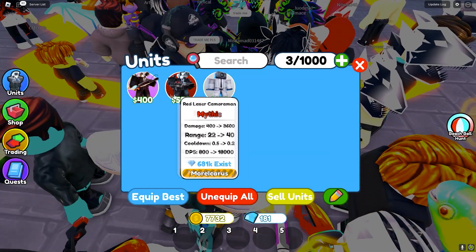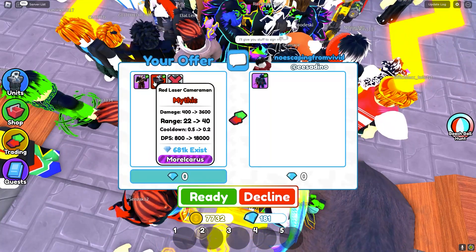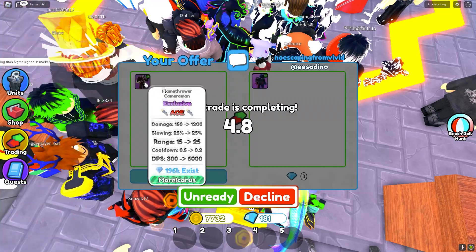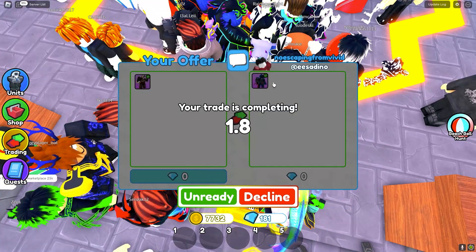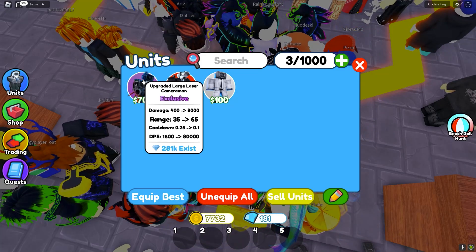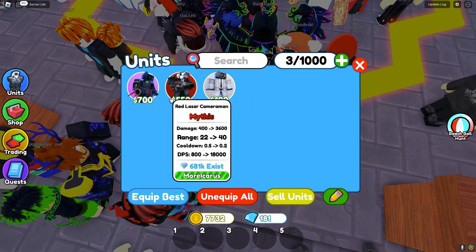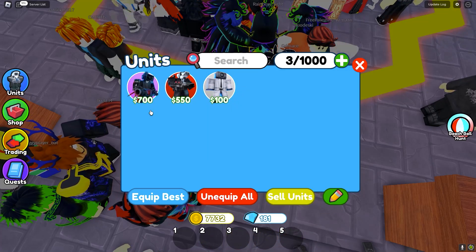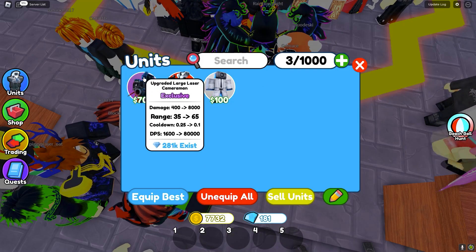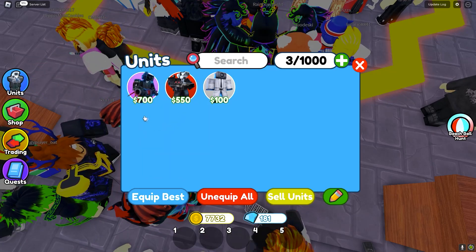Now we're in the next trade. We're going to place down these two units and see if they want to offer for any of them. They put an upgraded large laser cameraman, and I put up the flamethrower cameraman in return — it does look like they want to do this trade. Now we have an upgraded large laser cameraman and a red laser cameraman. I'm not sure how much profit we've made, but these units are more recent than the last two. The upgraded large laser cameraman especially is a lot more recent.